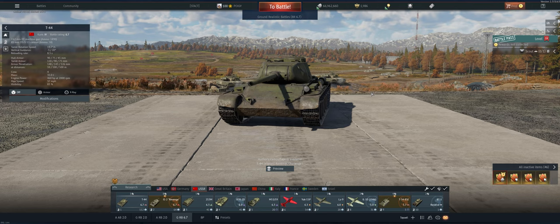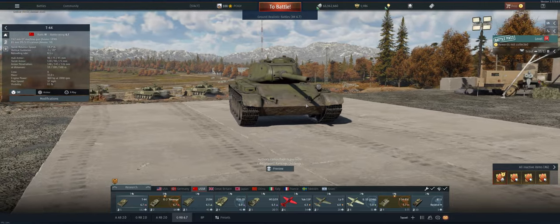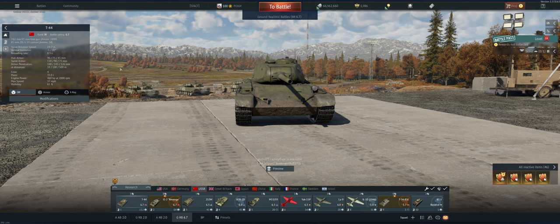Hey guys, welcome back. Getting ready to take out the USSR 6.7 T-44 in Ground Realistic. Pretty good little tank. It's low profile with the sloping on the armor, even though it's only 90 millimeters on the hull — you can actually bounce a few shots. The gun is good at zero degrees but drops off quite a bit at a 30 degree angle.